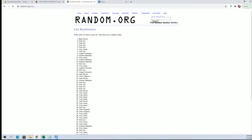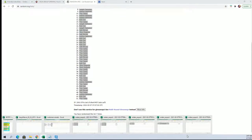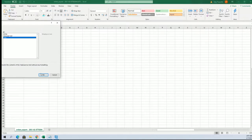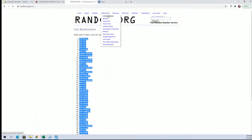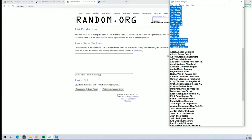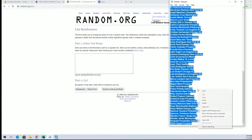All right, Josh M to Troy C. All right, let's do players next. All right, guys, we got Del Amador to Edi Cappy.